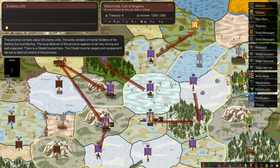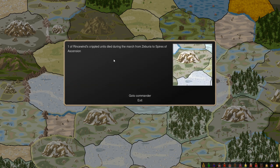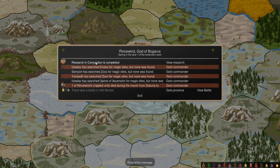Okay folks, it's turn 13. We find ourselves in an interesting position. No battles this turn. We did lose a crippled unit, which is unfortunate but not a serious problem. Didn't find any magic sites. This battle in Hall Woods is very interesting.